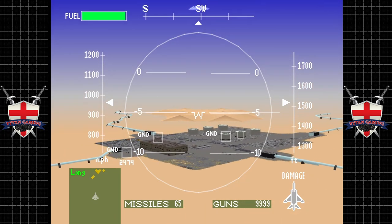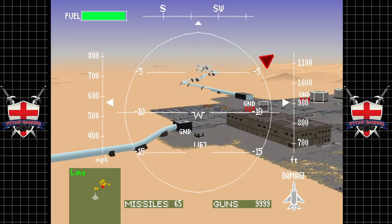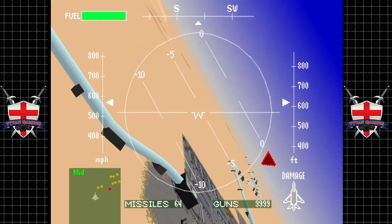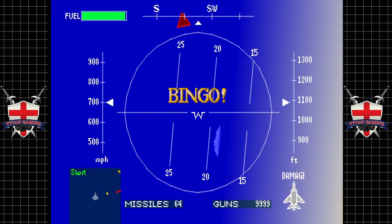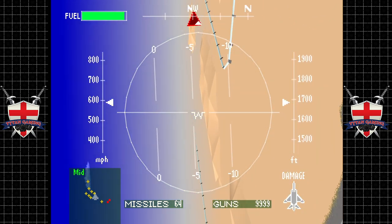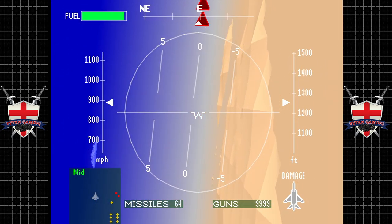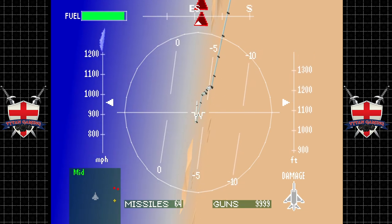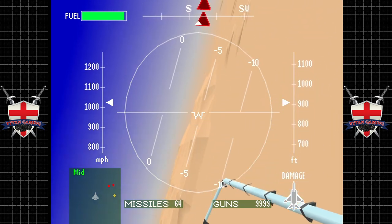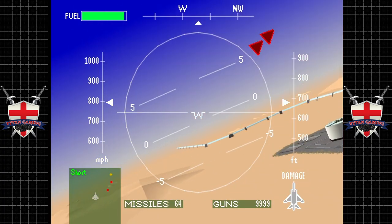Let's go for the ground targets first. Targeting in this game is a bit of a nightmare because you basically have to push triangle to cycle through all of the targets, but you can only cycle through them one way. They kind of fix that in later games but that's something we're just going to have to deal with.